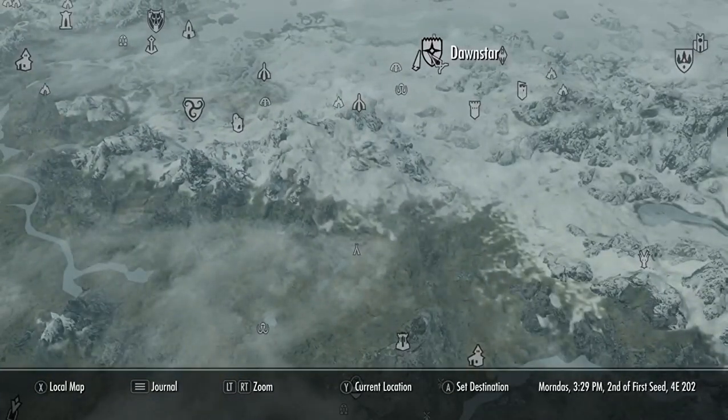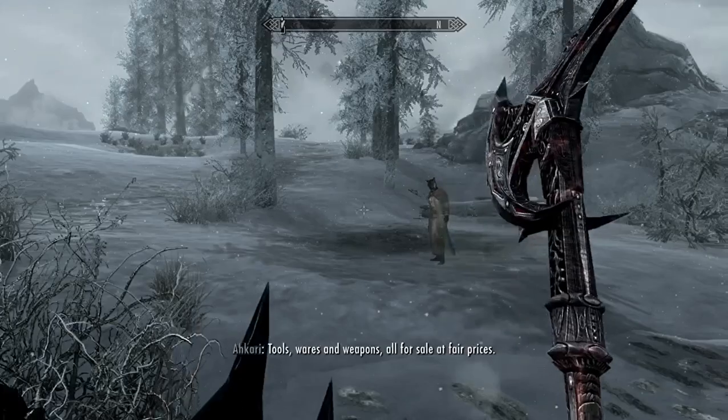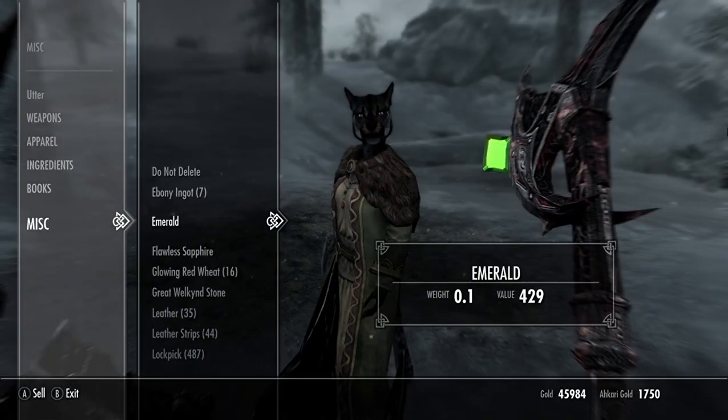That should cost around 50 gold. You just keep waiting until the caravan shows up. The reason you want to make this 50 gold investment is you can get unlimited gold from it. First things first, you're going to sell whatever you have.